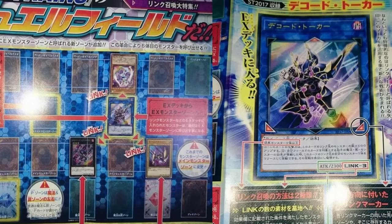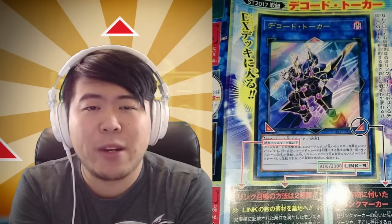It turns the two zones diagonally across from it into Extra Monster Zones. It also points in front — meaning your opponent can keep up with you. Your opponent now has two zones they can use as Extra Monster Zones. That's to balance out fairness: if you get to spam Extra Deck monsters, your opponent will be able to spam Extra Deck monsters as well.